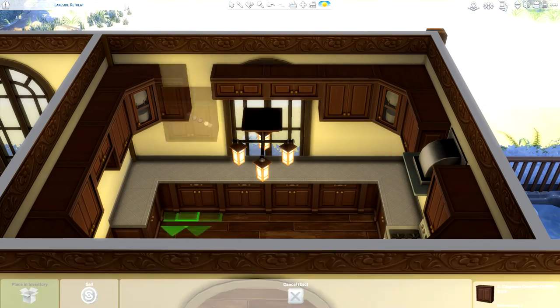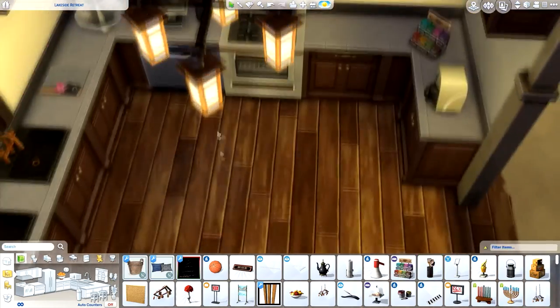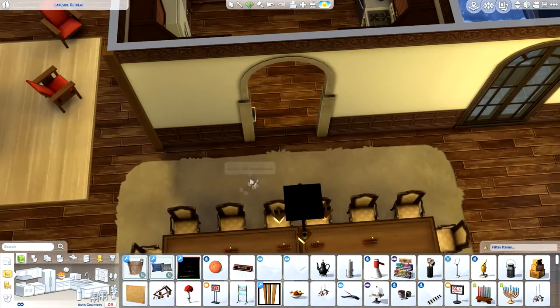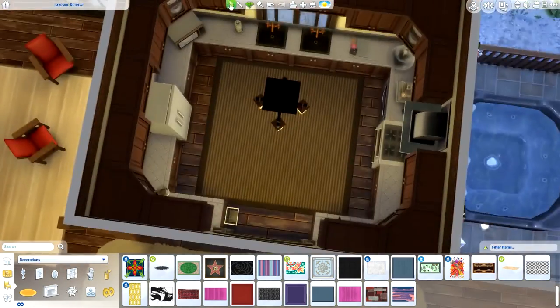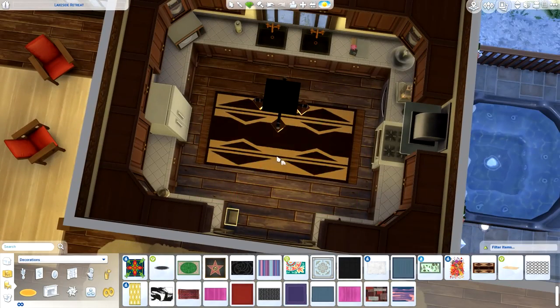There's something else I was going to say — it's about the hot tub. I really really like the hot tub, it just added a nice little addition. The scenery in the back is really really nice, especially with the snow mod. So I thought having that outside might be a little bit chilly, so I put a couple of patio warmers in there as well, and I thought that looked really nice.